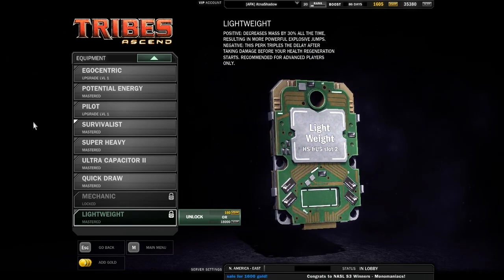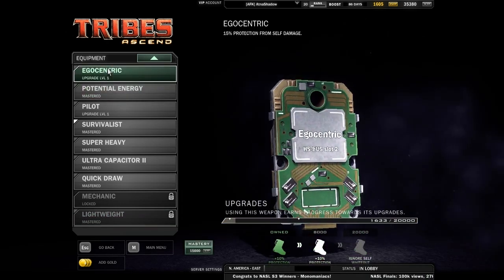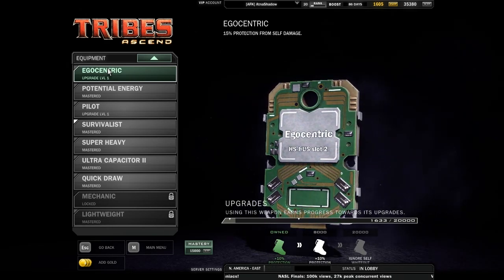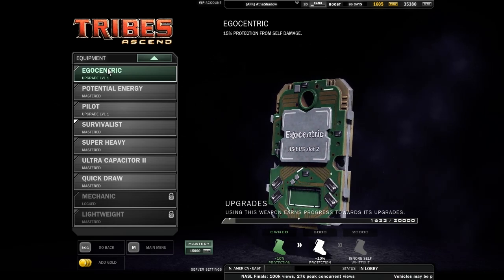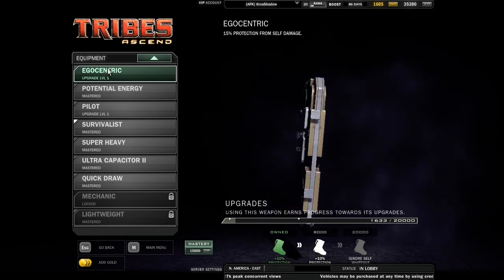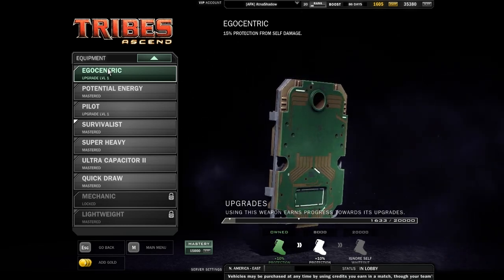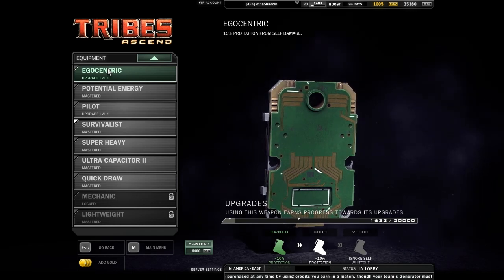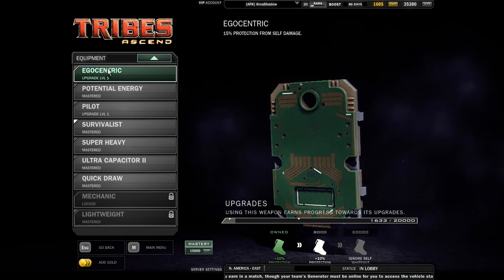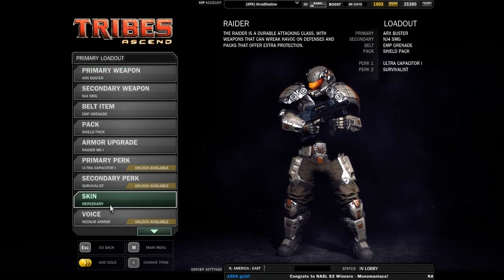The only other option is maybe Egocentric — you'd take this if you were really bad about EMPing and whiteouting yourself. Max it out and you don't have to worry about that anymore. It's really good for Whiteouts since they don't do much damage anyway, and you can even use them to grenade jump when you have this perk.